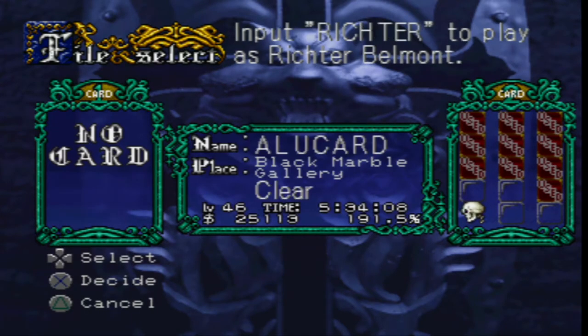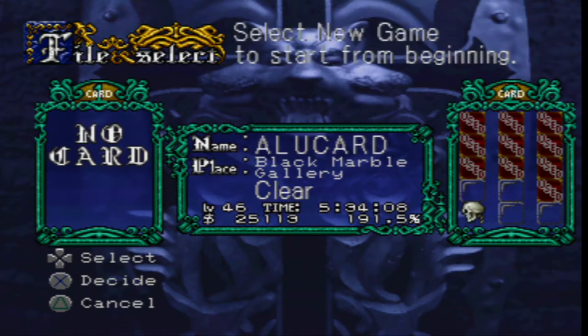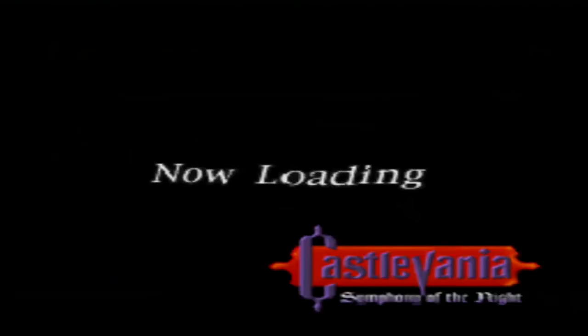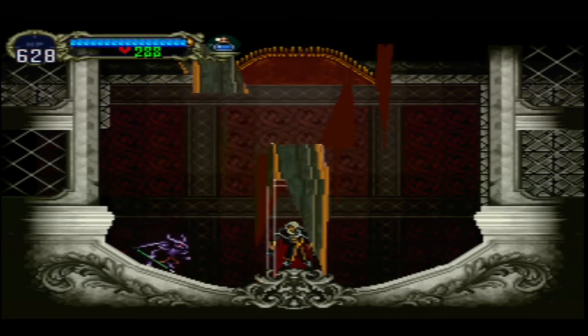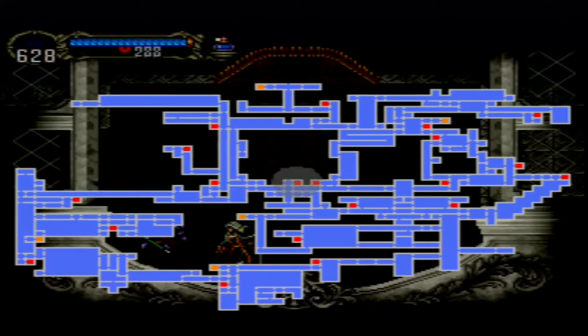All right, now that you see my save file here it says clear, a few things open up for you and we're going to go over them now. The first thing is we're going to get a very broken ring and it's great, you're going to love it, trust me. You're already halfway there. What we need to do is go to the Coliseum, so I will meet you at the Coliseum.